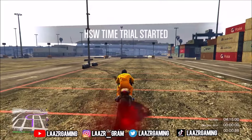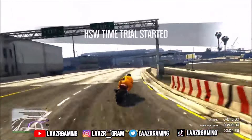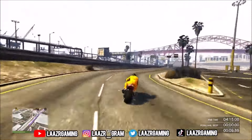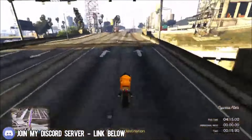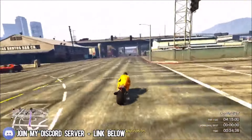If you play on PS5 or Xbox Series, we also get another time trial known as the HSW time trial. This week's HSW time trial is Terminal to Chilead Mountain State Wilderness, and it has a par time of 4 minutes 15 seconds, so it is slightly longer.